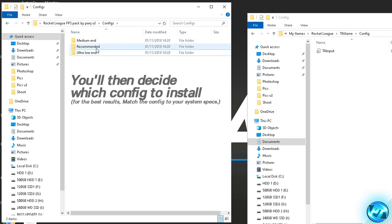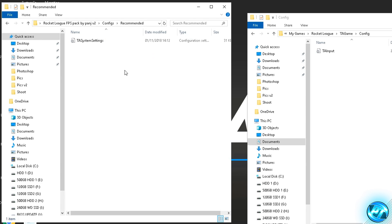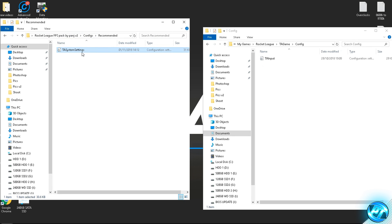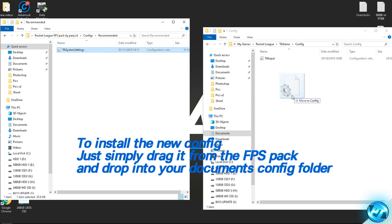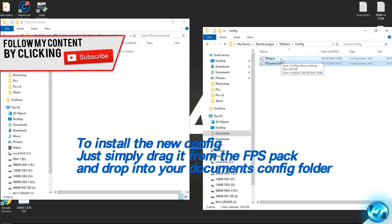I'm going to install the recommended config — click on the folder containing the config you want. Inside, you'll find the TA System Settings config. To install it, simply drag it over to your documents game folder on the right-hand side. You might be prompted to replace the file — if so, just hit Replace. You've now successfully installed your optimized game config.